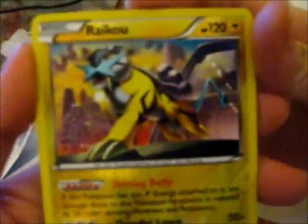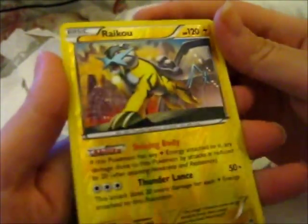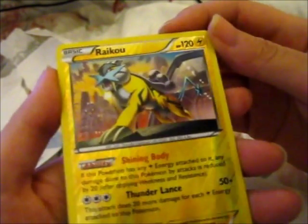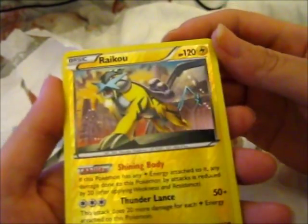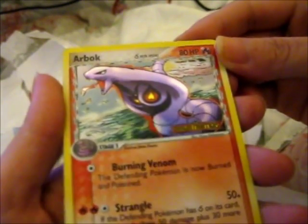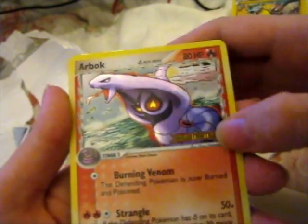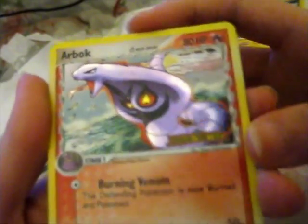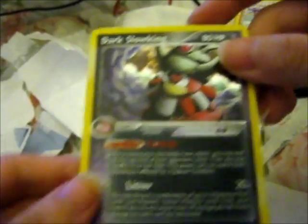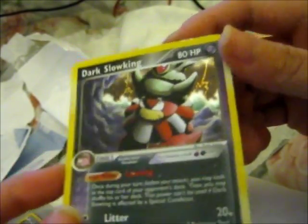Okay, so the first ones — the first three — is a reversed Raikou, with ability Shining Body and attack Thunderlance, so that's the rare. And we have a Dragon Frontiers printed here, an Arbok, and a Dark Slowking holo — and this is a holo as well.